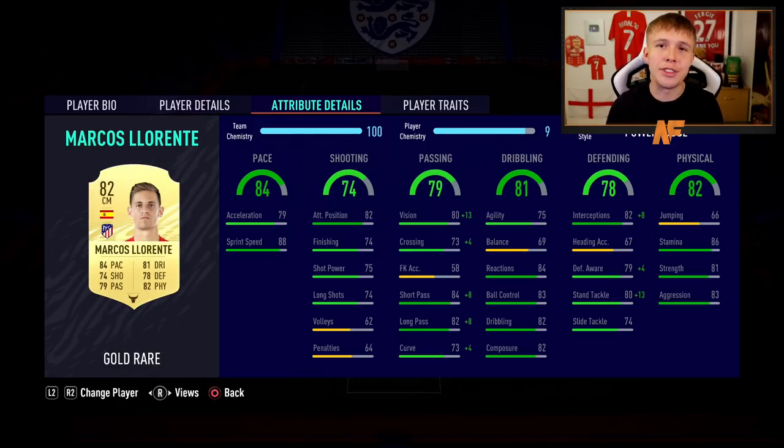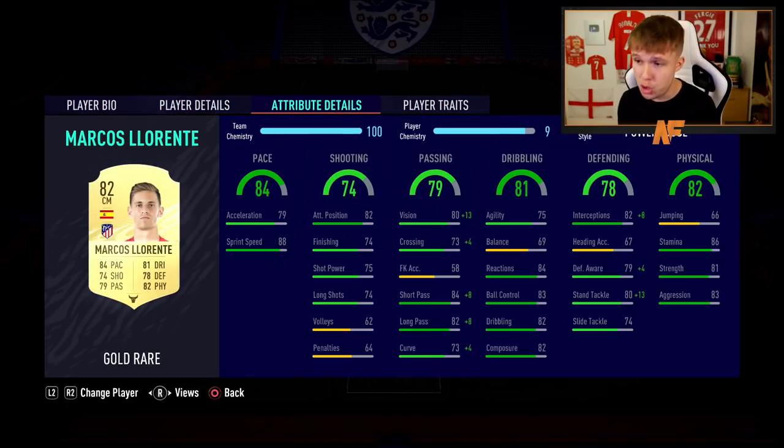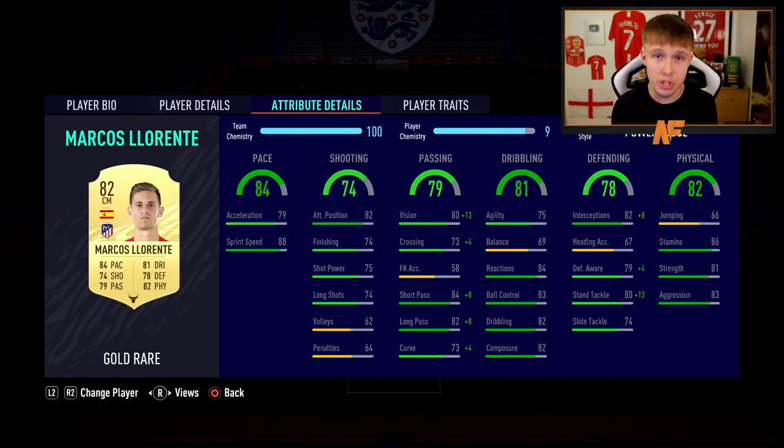On to the first center mid - Marcos Llorente, one of the most hyped players going into this FIFA and he's pretty much lived up to it. In this formation he plays in mid: 84 pace, 81 dribbling, 74 shooting, 78 defending, 79 passing, and 82 physical. A very good card overall - nearly everything is a strong green bar. He's six foot tall, wins headers, and is an absolute unit in midfield.